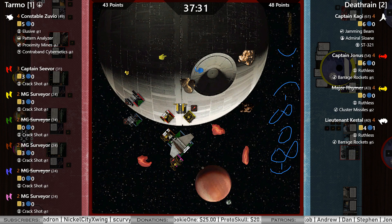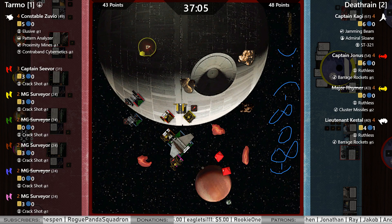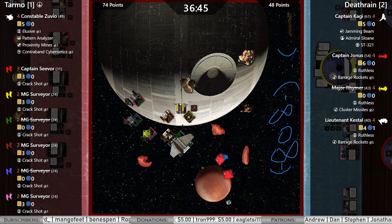All right, looks like Tarmo Brad and Death Rain are both ready to go. Let's see what they've got. Here's the proximity mine out the front — double blanks, but Kagi takes the one. 74 to 48 — does get half points but nothing else. Very lucky roll there from Death Rain. Should be it for the system phase. Three forward from pink — I like it. Blocks Kestel. Just slow rolling and focusing — takes a focus token. Might be our first offensive mod for the ties.